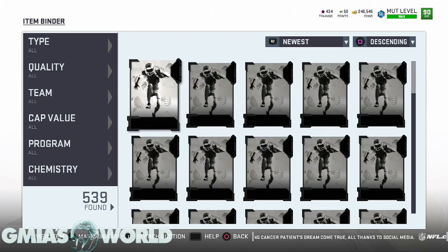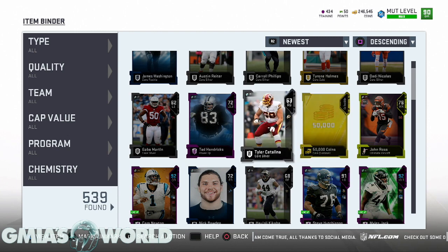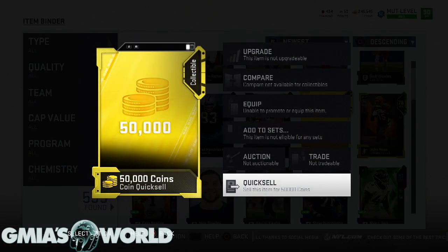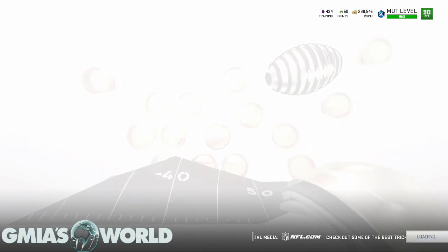I'm just done with it, to be honest. We had some coins — that was the quick sell, you get 50k coins. This is from the solo battles being ultimate. So that's the coin quick sell. We get our 50k and now we're going to go ahead and open up the packs.